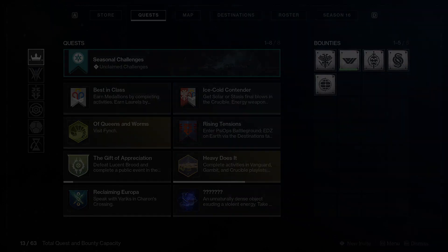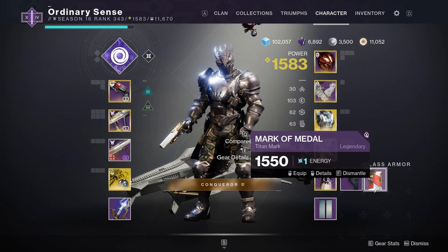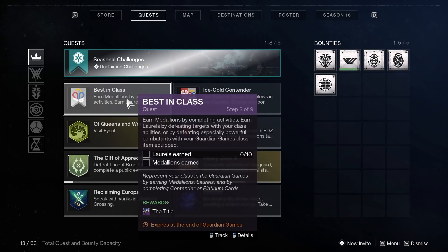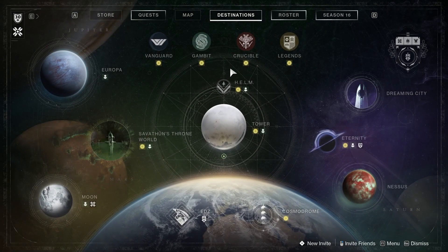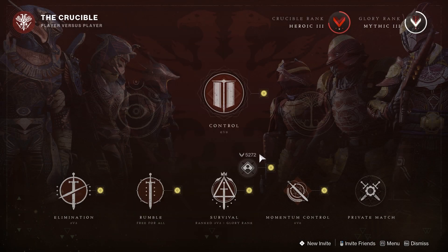And to earn laurels, we need to open up our inventory and go to our class item slot and equip the class item that we just received. So after you have equipped your class item, simply jump into the playlist or the activity that you selected your contender card for. For me, it's Crucible — and complete your contender card.